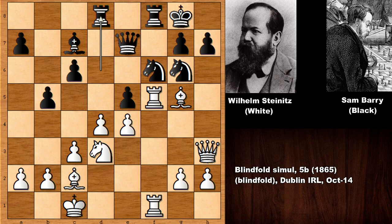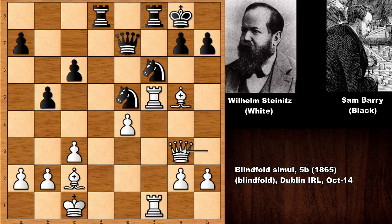White has a very strong move here: d takes on e5. Black is forced to take — knight takes, simplifying the game. Now white plays queen to g3, creating a double threat: threatening to take the knight and at the same time threatening to take the knight with the bishop, while the g-pawn is pinned.